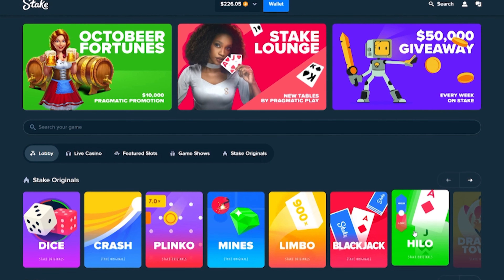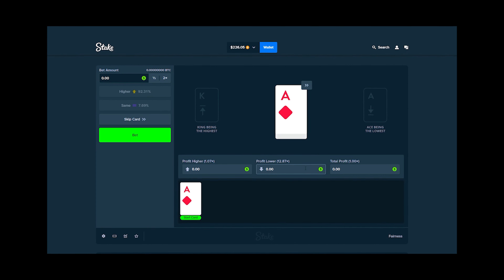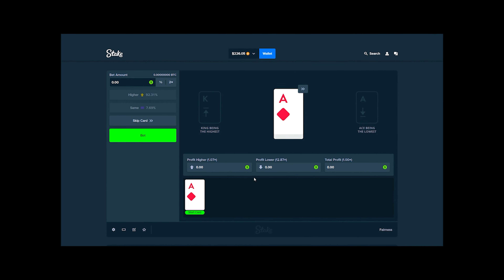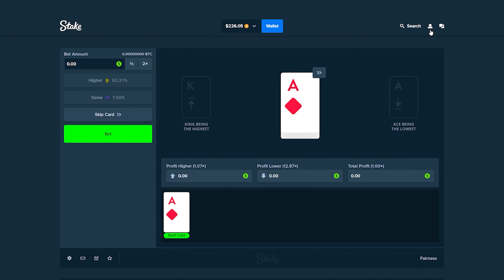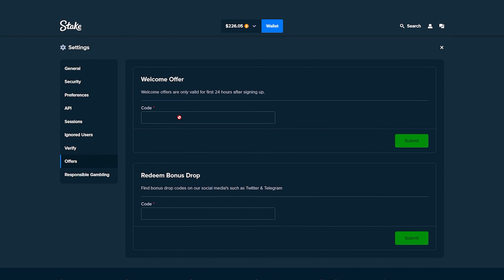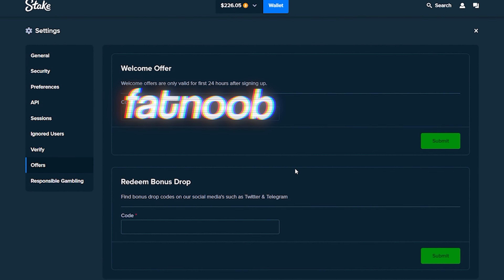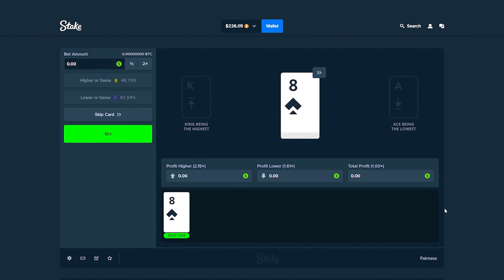Today we're trying out HiLo on Stake — my first time ever playing this game mode. You guys always comment to try it out. We have $226 of Bitcoin. If you want to try out Stake, click on the icon, go to settings, click on offers, and use the code 'FatNoob' in the welcome offer tab to get access to instant rakeback — free money back on every single bet you place.